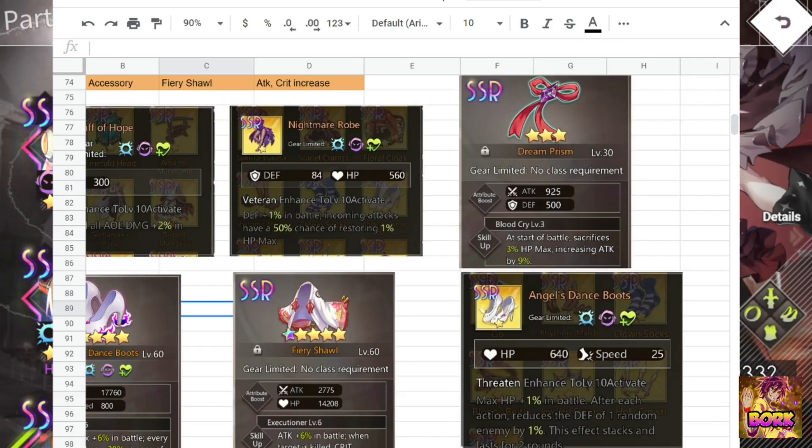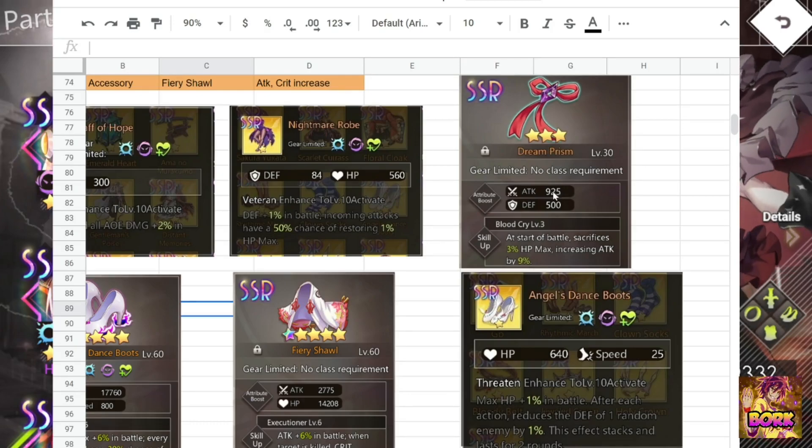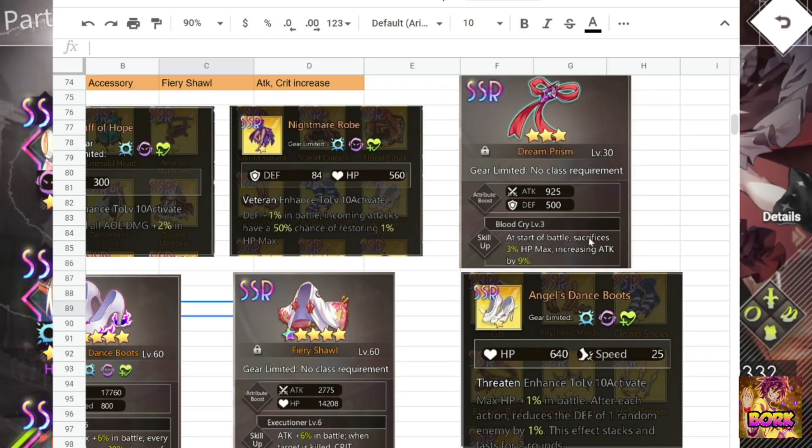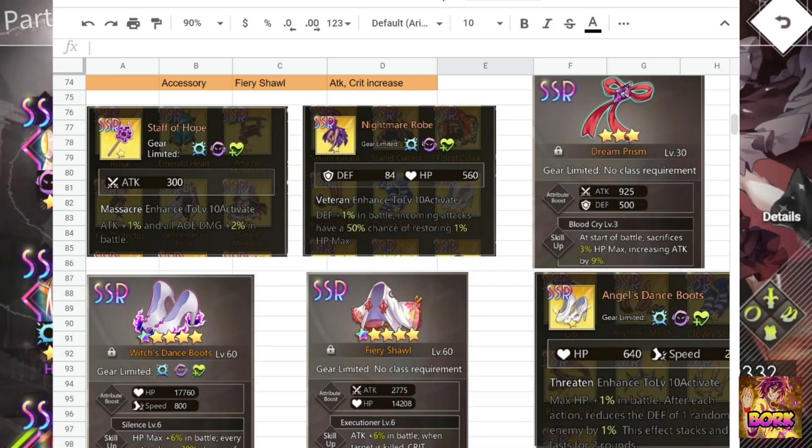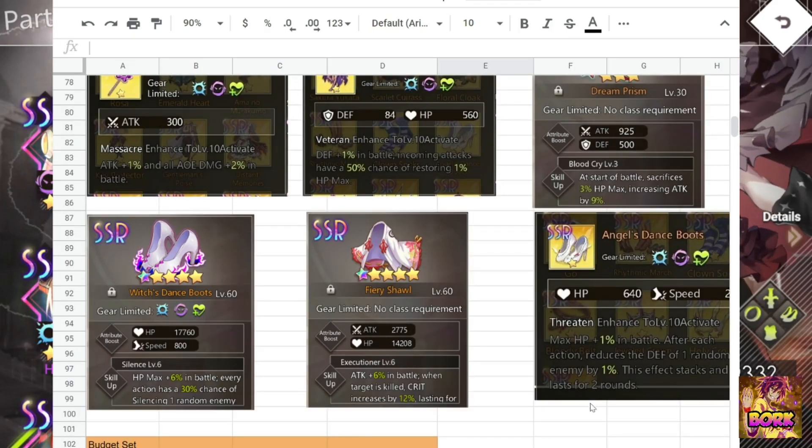Dream Prism works similarly to Kasumi's ability — it increases attack by sacrificing a bit of HP — but I don't really recommend it. Angel's Dance Boots could work as a more utility-based shoe option if you want to use it.